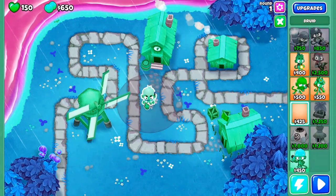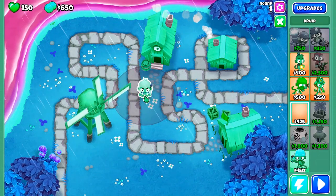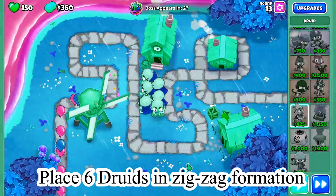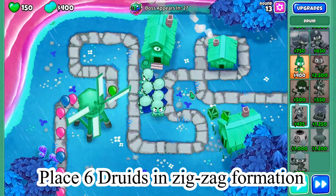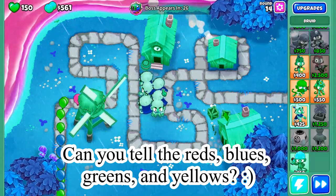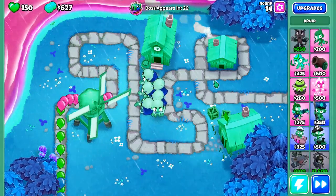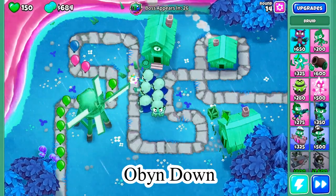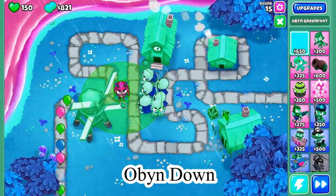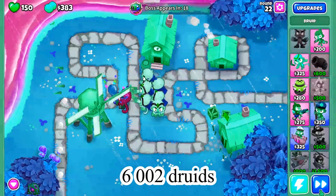So my first druid, which is going to be the Avatar of Wrath, I want to place it in about the center of the map. I will say about here — that looks good. I've just finished placing all six druids down. I couldn't exactly place them side by side because there's not enough space, but I basically did a zigzag sort of shape, which I think looks pretty nice. Now that we've gotten all of our druids down, we're going to place down our Oban on the left side of the map.